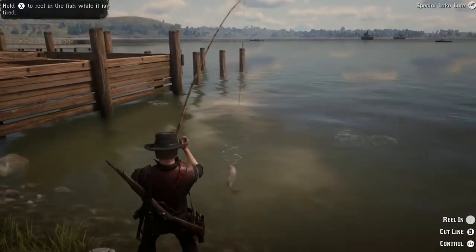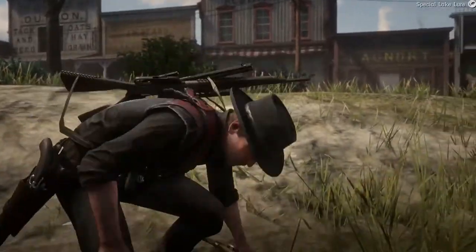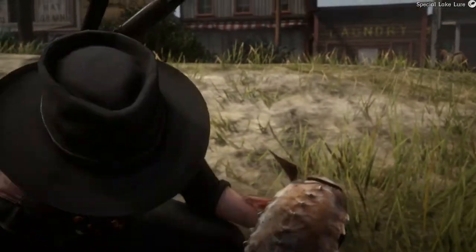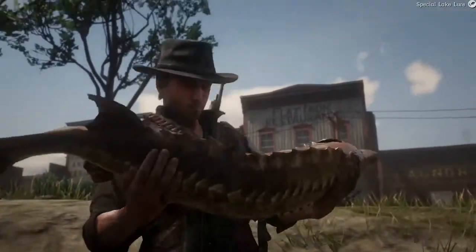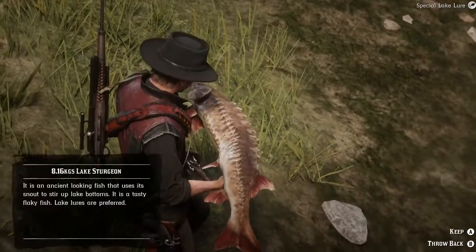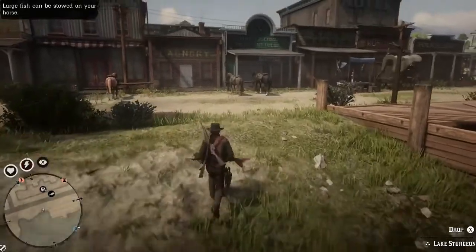In the game you need to travel far to sell it. Blackwater is practical because the Butcher is only a few steps away, as you can see — just a few seconds.